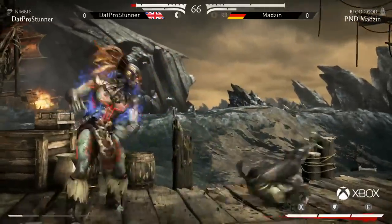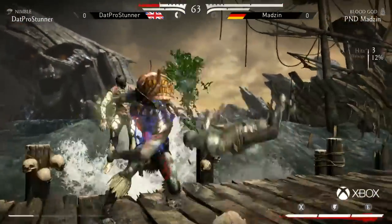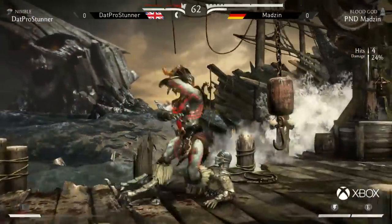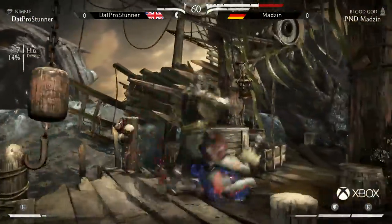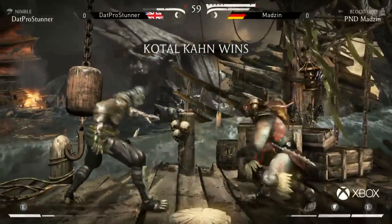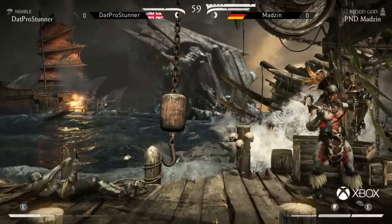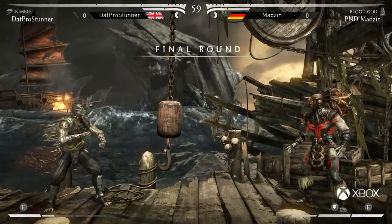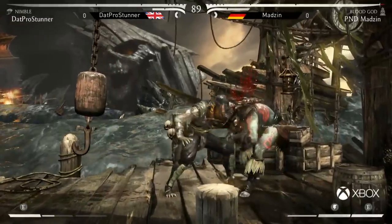Stunner has no bar. We really don't see Nimble shine until the meter has been spent. Goes for a down two but eats the mid back one. Just like that, that's going to be chip damage. Unless you can make a miraculous comeback here, very, very difficult. Stunner actually hasn't had the chance to do any Nimble buffs whatsoever — we know Nimble can slow down time and force mix-ups and combo damage, but in this situation we're really not having a chance to see it.